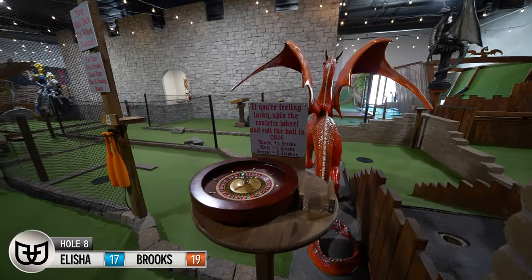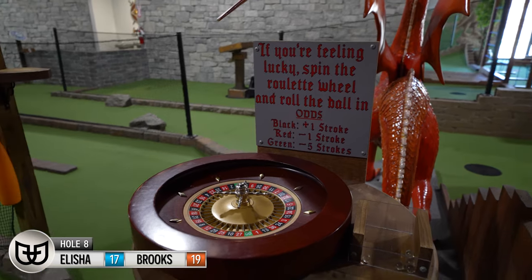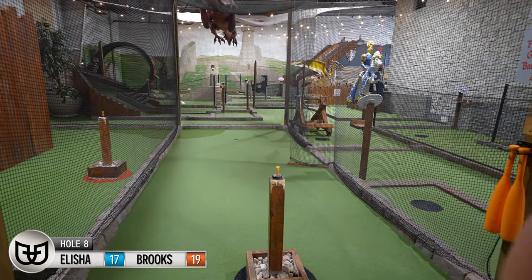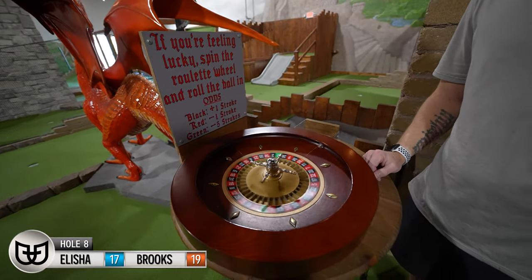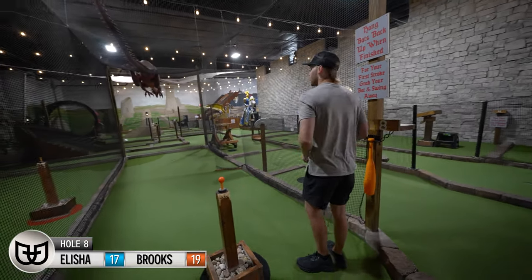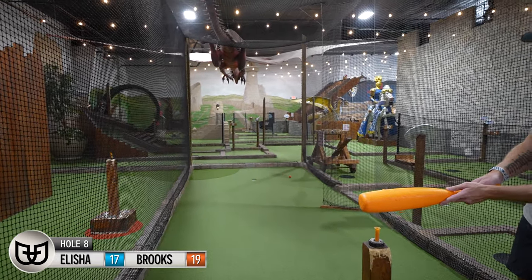Wait, what in the world is this? If you're feeling lucky, spin the roulette wheel and roll the ball in odds. Black is plus one stroke, red is minus one stroke, and the two green ones are minus five strokes. That's cool. I think we should do it. So I'll be up first, and to add to that — you got to hit with a baseball bat for this hole. Y'all know I got to do it. I got a five, I'm red — hey, I got minus one stroke! So this could theoretically be a hole in zero.